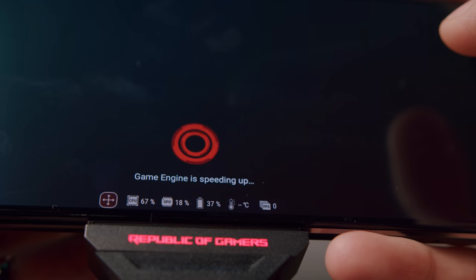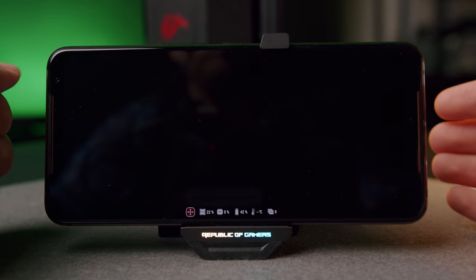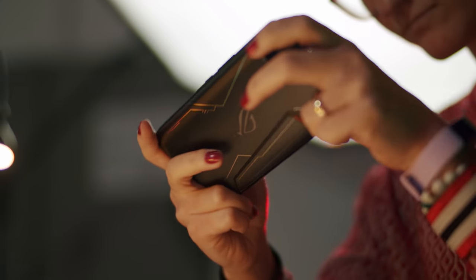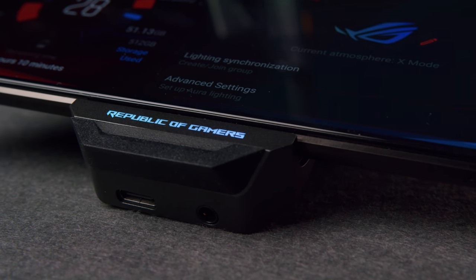We were impressed to see that ASUS thought of blocking calls for privacy concerns during gameplay. There's also a toggle to prevent the phone from switching to unknown Wi-Fi networks when available — trust us, you won't know how annoying that transition is until you experience it yourself.